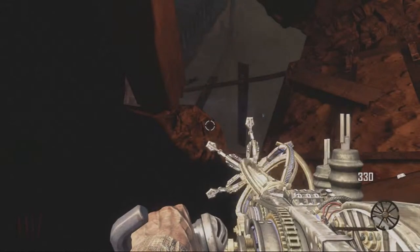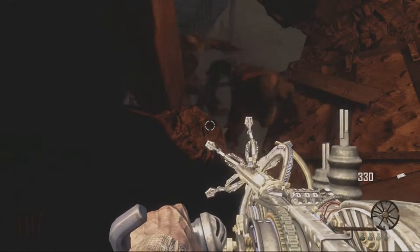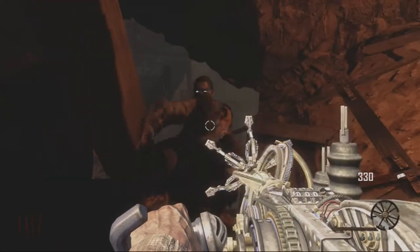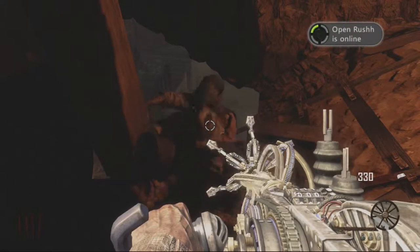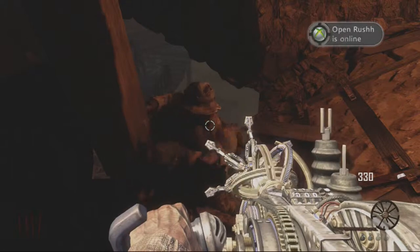All the zombies pile up in front of you. This is definitely a very useful glitch if you want to get high rounds, simply because you have unlimited ammo with your paralyzer. I would highly recommend pack-a-punching this gun before coming into this glitch if you're planning to get a high round. You can collect a few power-ups, but not ones that are really far away.